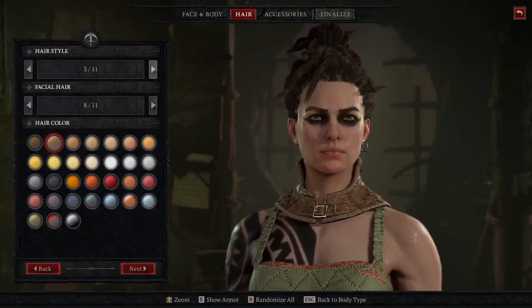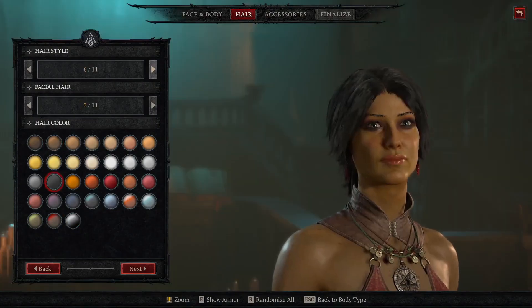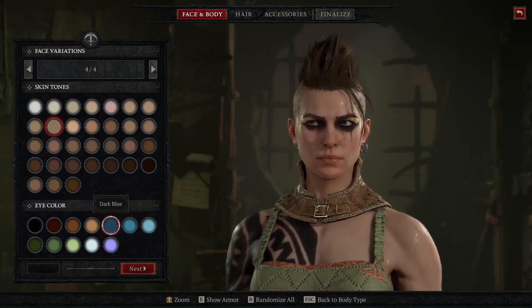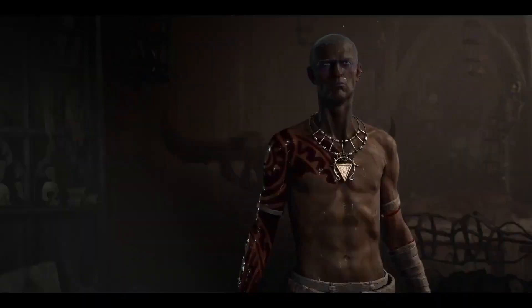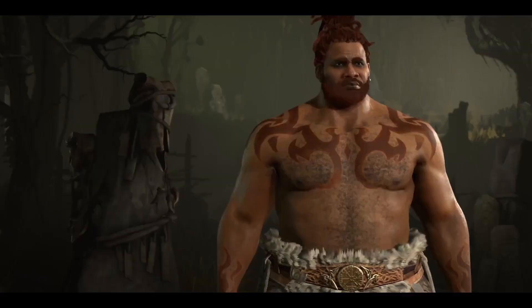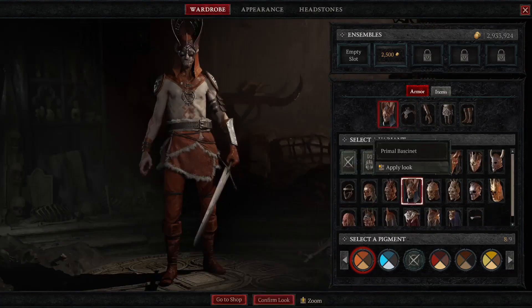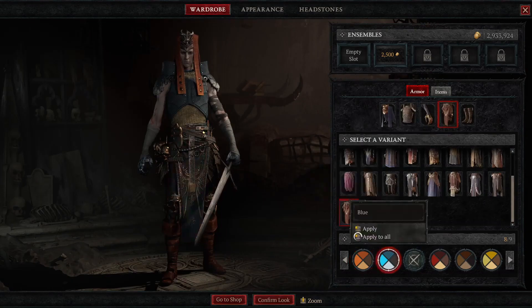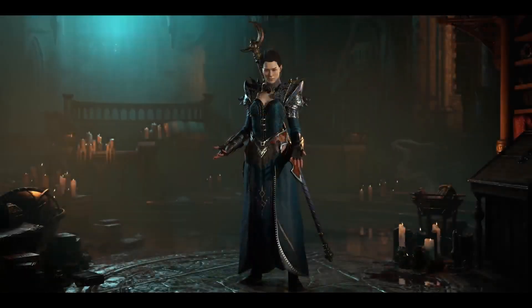You can pick a hairstyle for your character, and every class has specific hairstyles that no other class can use. You can pick your eye color — we have some really fun ones, including glowing eyes and a bloodshot type eye. You can also pick a marking, which is a tattoo or design that covers your entire character, and there are dozens of those. Transmog is the idea that you can take a piece of gear and change its appearance to look like a different piece of gear. As far as aesthetics, the sky's the limit — everybody's going to look completely different in Diablo 4.